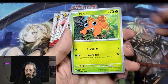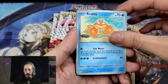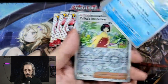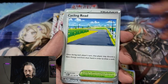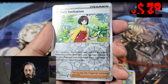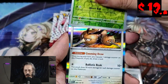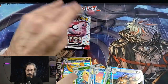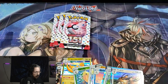Alright — Paris, Voltorb, Krabby, Sandshrew, Butterfree, Lapras. Cycling Road — oh, looks like we got something back there, I see something shiny! We have a Reverse Holo Erica's Invitation, Reverse Holo Paris, and Dodrio.